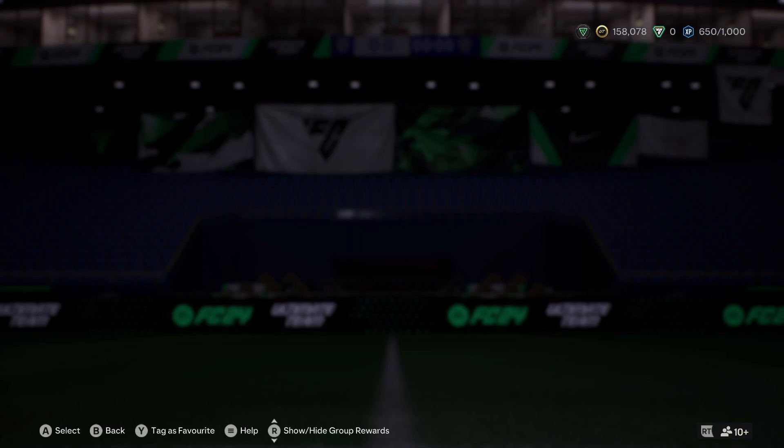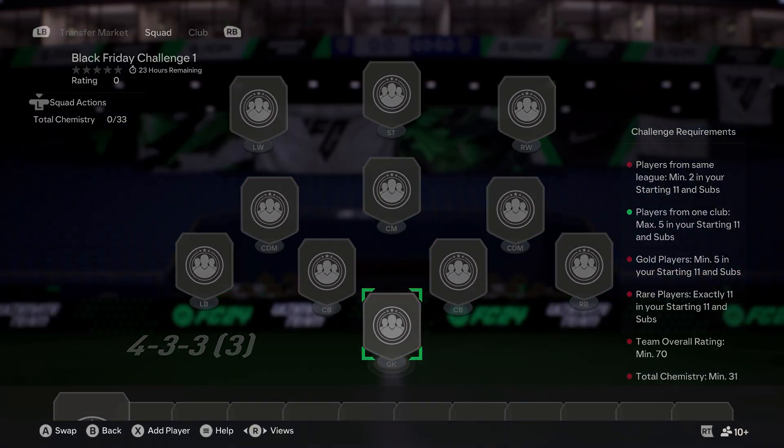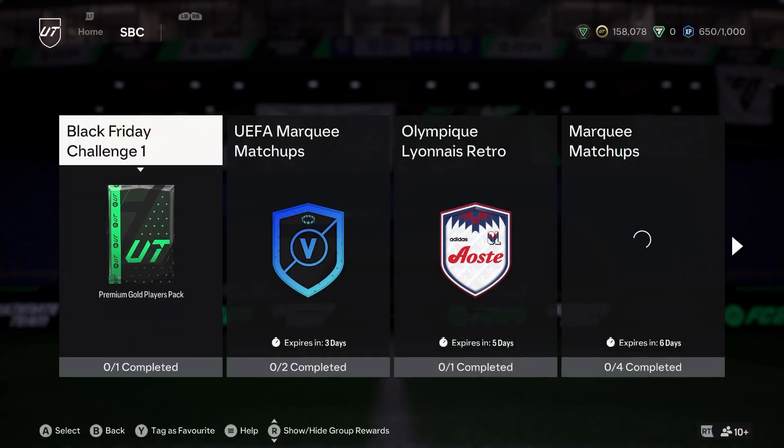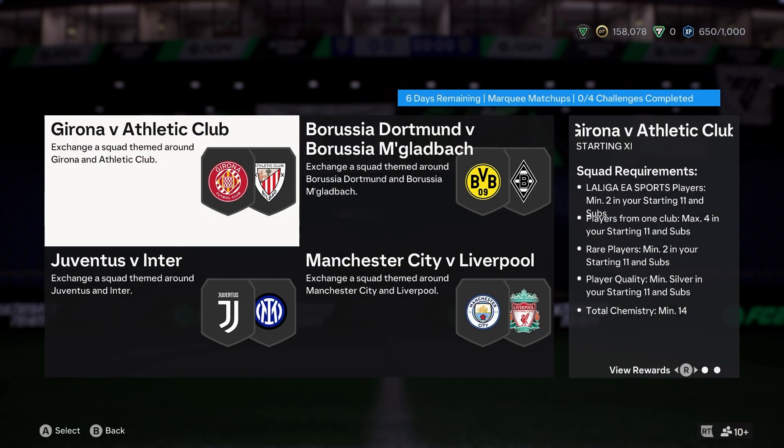Black Friday Challenge one — this is the new one, must be because it wasn't there last night. Players from same league minimum 2, players from one club back 5, gold players 5, 11 rares, 70 rating, 31 chem. So basically one league, as long as players from one club does not exceed maximum 5. With the 70 rating, you want a league that's got at least 5 golds and make sure the rest are silvers, but make sure your 5 golds are all rare.